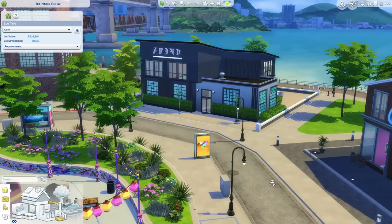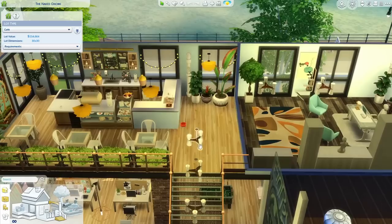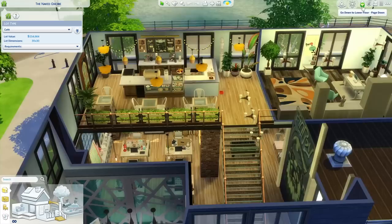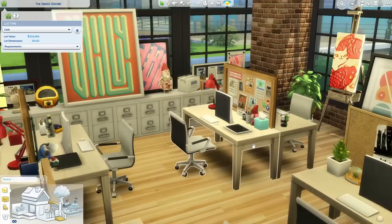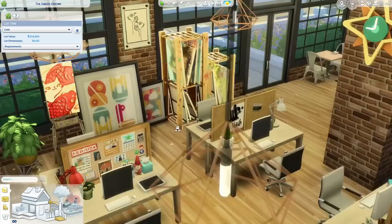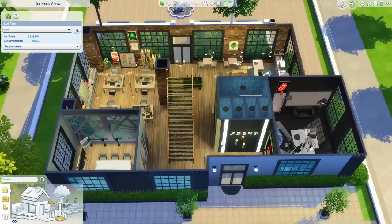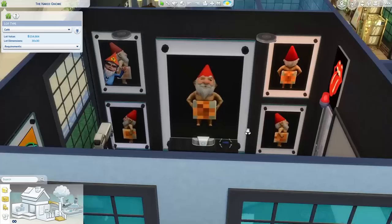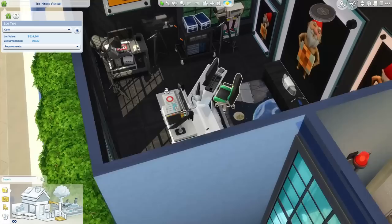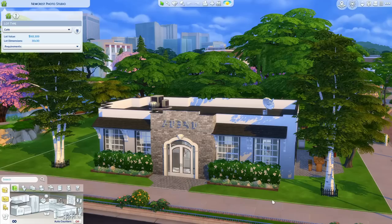If you have a Sim that's a freelance artist then Naked Gnome by BotSpots is perfect for them. You have to include custom content when searching for this lot, because for some reason the gallery tags it as having custom content but there isn't any. This lot is perfect for the city. It operates as a cafe because coffee and croissants are a must. There are big windows that let so much light in, and like the other lots there are desks for you to choose where your Sim works. On some of the desks there are digital sketch pads and you're surrounded by beautiful art and paintings — it has a real industrial youthful vibe. There's a big meeting room perfect for storytelling, and my favorite part is how the Naked Gnome theme is implemented throughout, with little Naked Gnome statues and paintings everywhere. It's a multi-purposeful lot that features some Get Famous items.